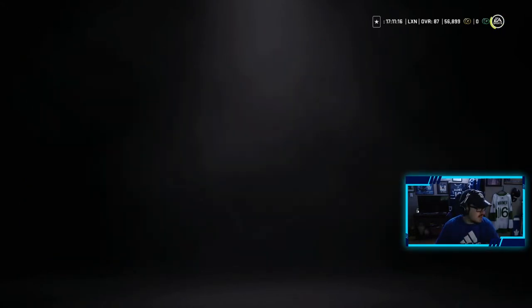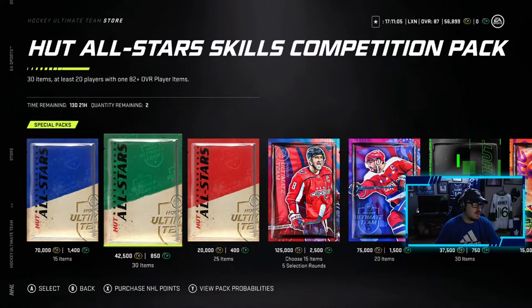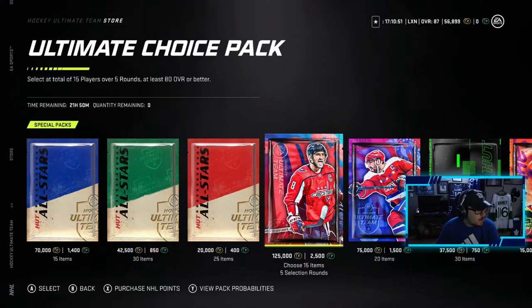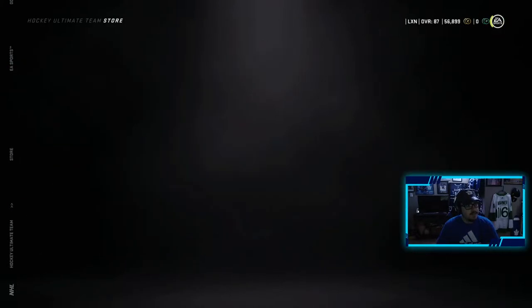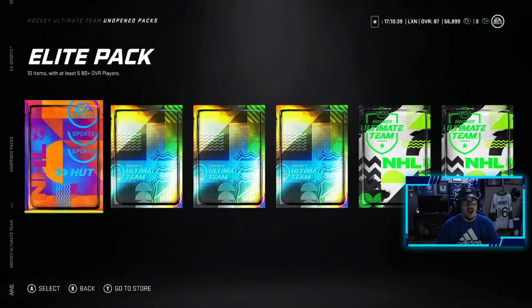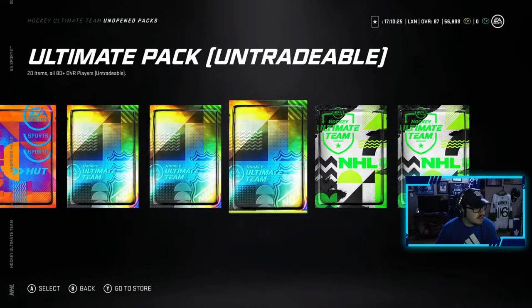Looking at the packs in the store: the HUT All-Star starter pack has 15 items including a gold collectible and a guaranteed 83-plus player. The skills competition pack has 30 items with at least one 82-plus overall player — not good at all. The high score pack has 25 items with at least 10 players, six gold or better. We also might open an ultimate choice pack. We grinded HUT Champs last weekend and HUT Rivals — finished top 500 in Champs and Diamond in Rivals — so we have an elite pack, one tradeable and two untradeable ultimate packs, and two jumbo premium packs.